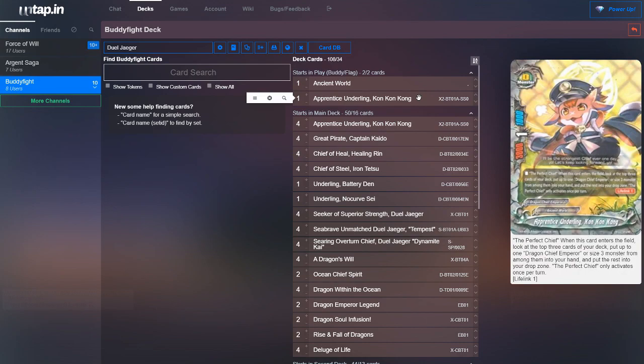The only reason why I feel like this card is one of the best, if not the best buddy, is because it's a searcher. So you get to look at the top three, choose a size three or Dragon Chief Emperor, and put that into your hand and drop the rest. Just a very simple search effect. So as such, we run four of the buddy.